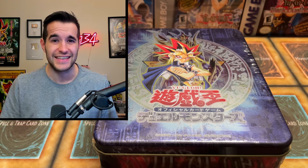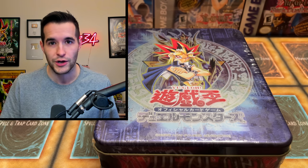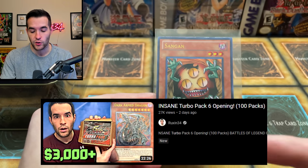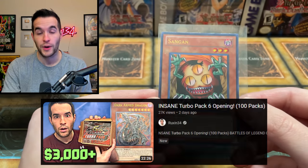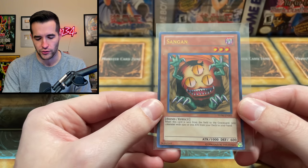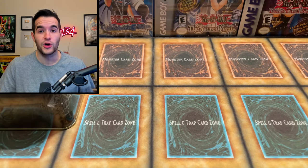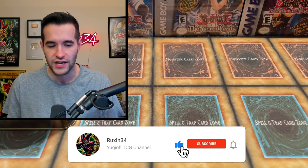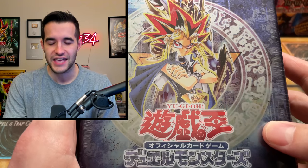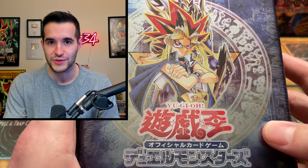There are also about seven packs in here which have some interesting names, which we're going to go through. But first we do have a giveaway — a Turbo Pack 6 Sangan. We just opened Turbo Pack the other day, go check that video out. This is not one we pulled; it's one I replaced with a pulled copy, so I'm giving away my old copy. All you have to do is like the video, be subscribed, and turn on notifications. Let me know what you think about these OCG tins — should we find and open more? I'm pretty excited because the Chaos Emperor Dragon is an ultimate rare, so it's going to be beautiful.